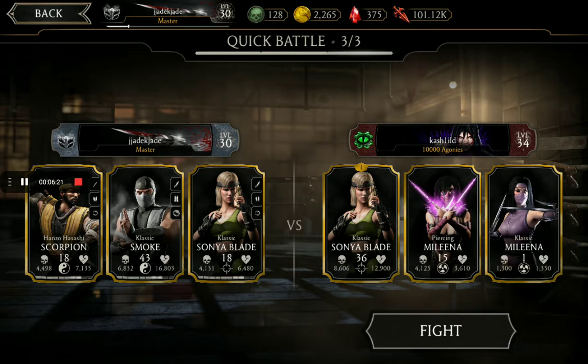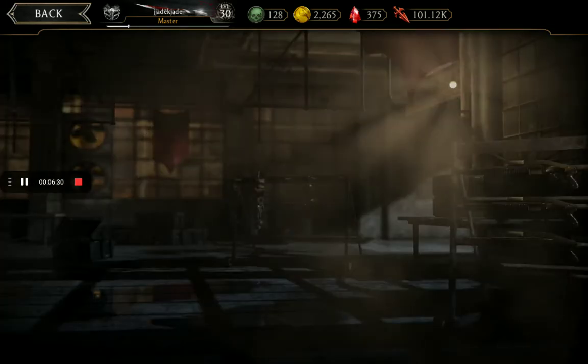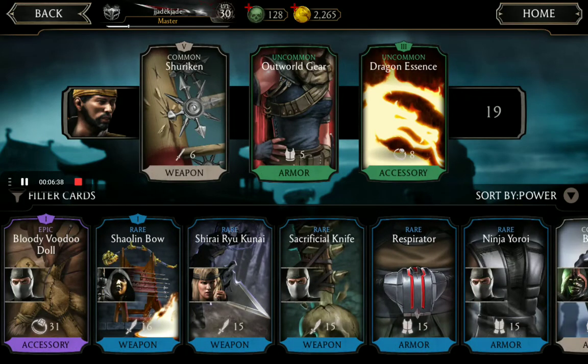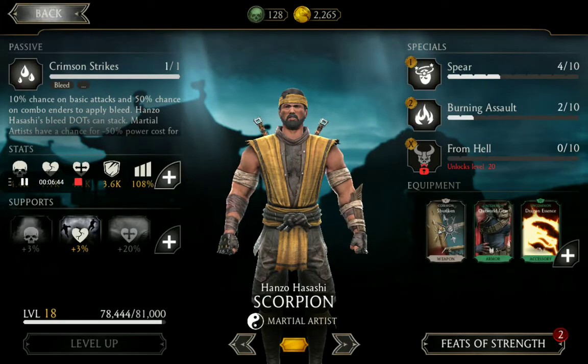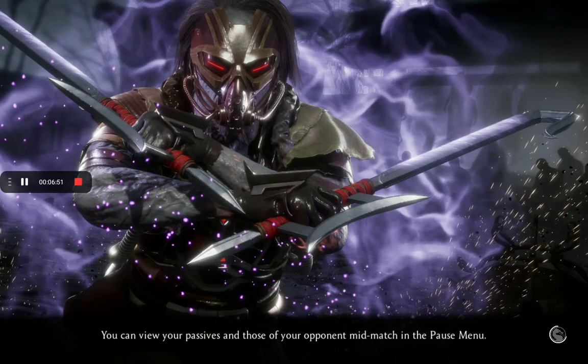This is the third battle — three out of three. She has this gear known as the Dragon's Essence which allows her to regenerate power very quickly. It is Fusion 3 with an 8% regeneration boost, maxed out. She also has the Shuriken which has a pretty good chance of unblockable — 17 or 16 percent, my brother said.